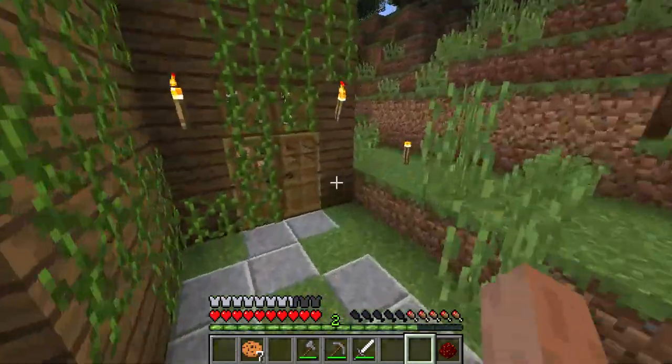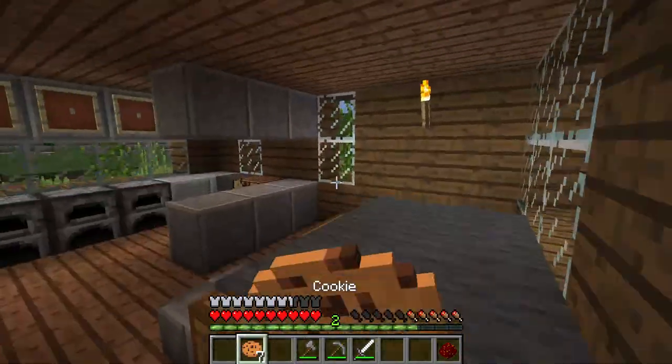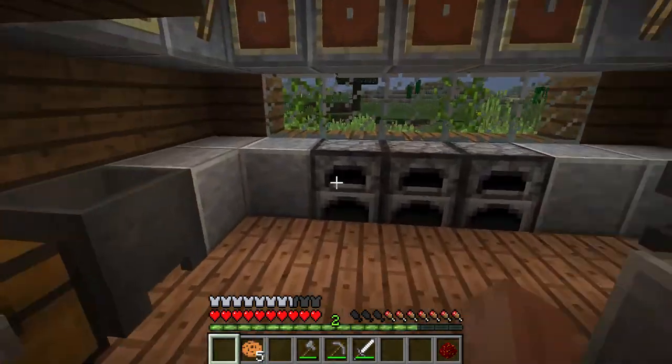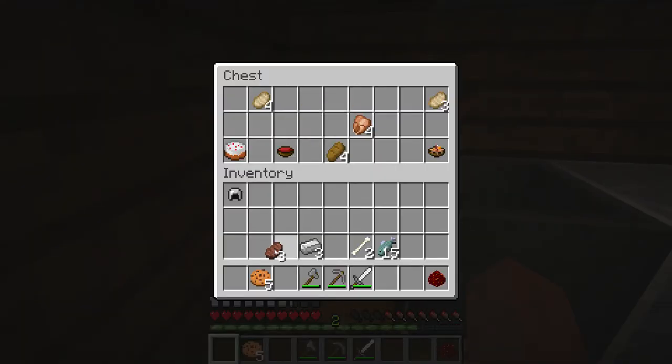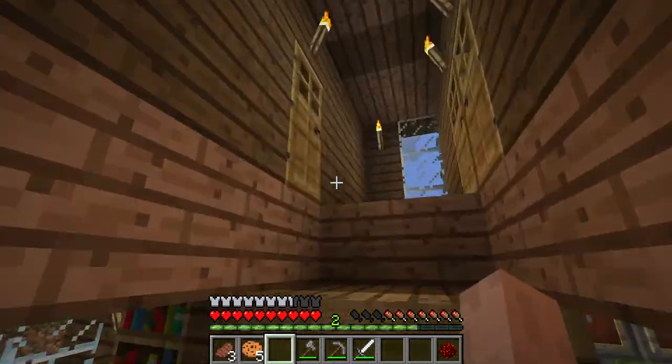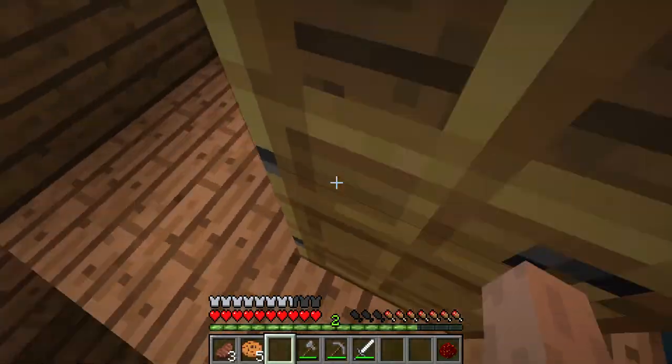I'll also have to start building the water habitat, because Ivy's got her habitat. It's not really fair — Bubbles should have one too. Bubbles is gonna be a girl, I think. But I have some wood up here. I'm gonna make a little pit, I think.